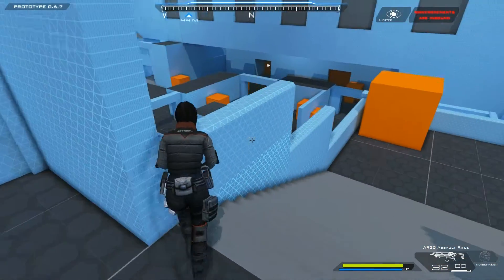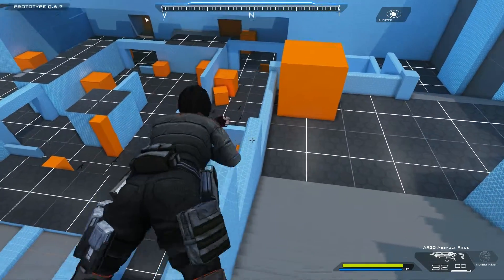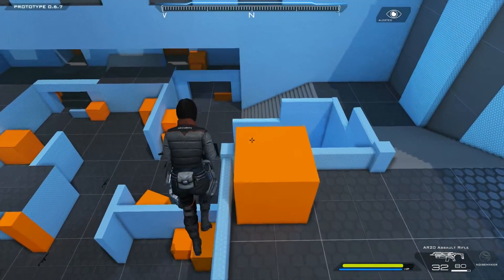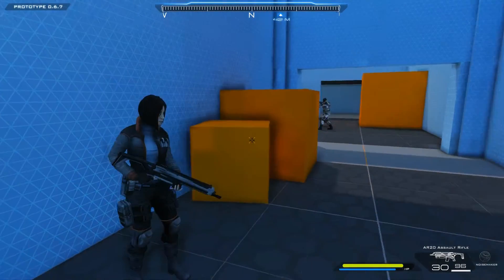The walls next to the staircases seem to be particularly exploitable with the Crawlevator. Boxes don't seem to offer much cover, though.